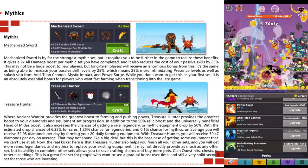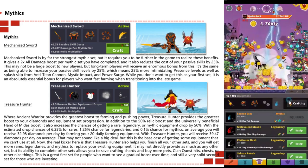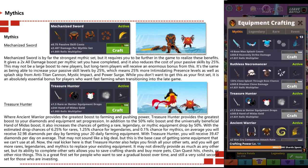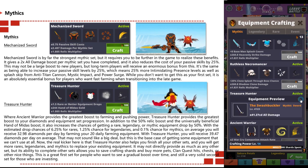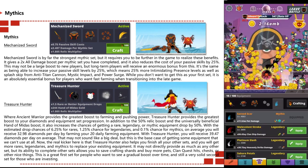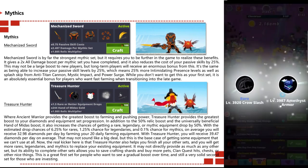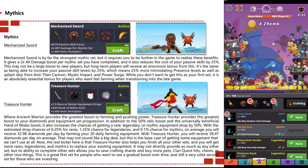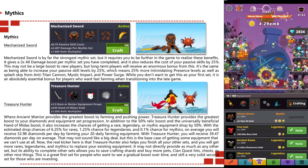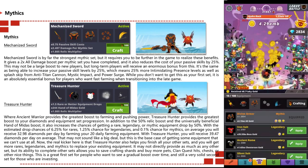Treasure Hunter provides the greatest boost to your diamonds and equipment set progression. In addition to the 50% relic boost and universal beneficial hands of midas boost, it also increases the chance of getting a rare, legendary, or mythic drop by 50%. With estimated drop chances of 6.25% for rare, 1.5% for legendaries, and 0.1% for mythics, on average you receive 32.98 diamonds per day farming with your 20 daily farm equipment drops, but with Treasure Hunter you'll receive 39.47 diamonds per day.